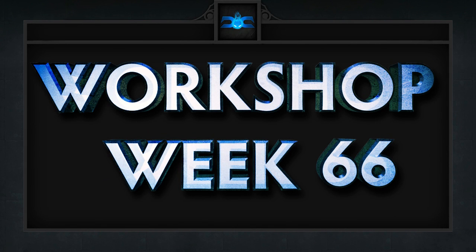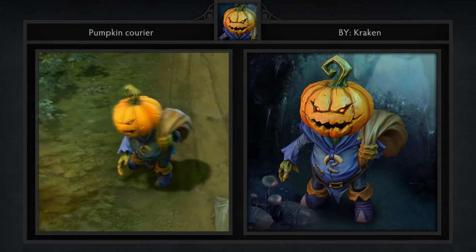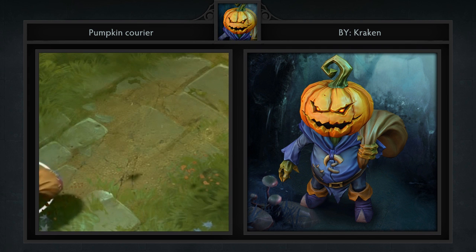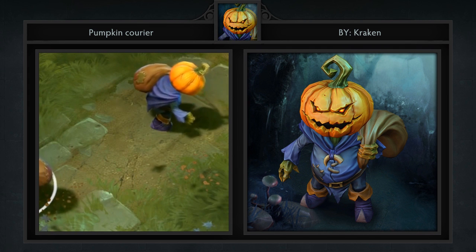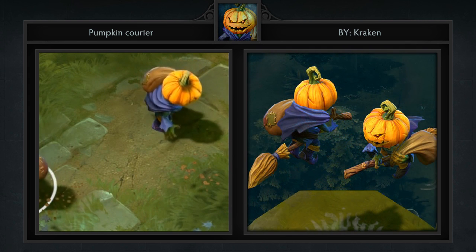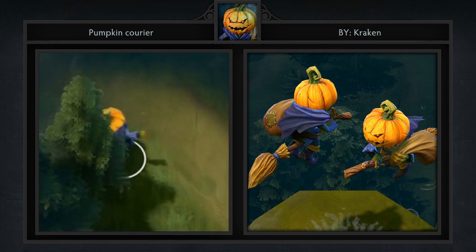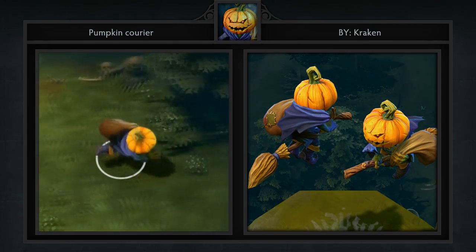Here are our 5 favorite workshop items for week 66 in no particular order. First we have the Pumpkin Courier created by Kraken. This would have to get in the game pretty damn fast to make the Halloween deadline, but regardless it's a great courier that looks terrific no matter what season it is. Check out the video in the workshop to see the full list of animations.